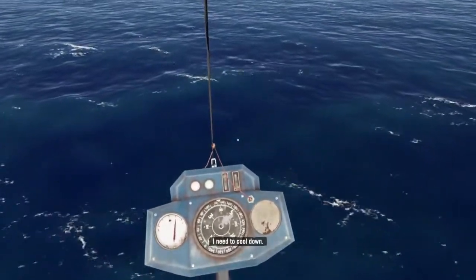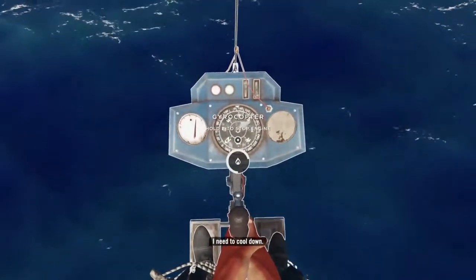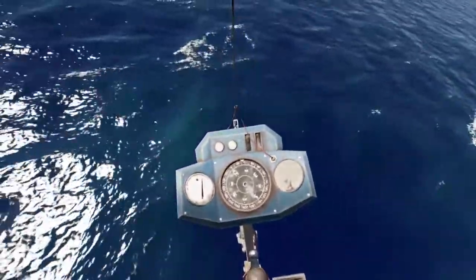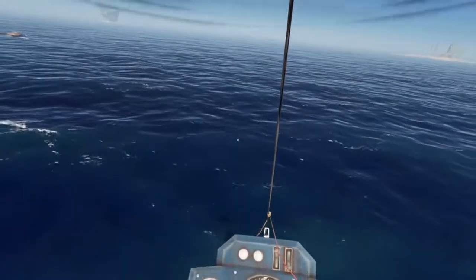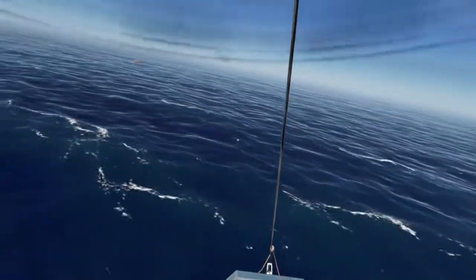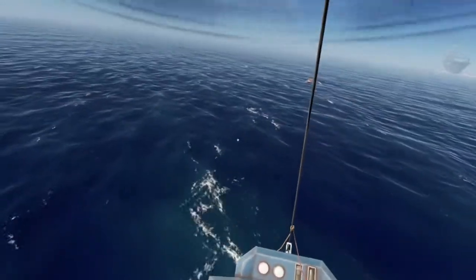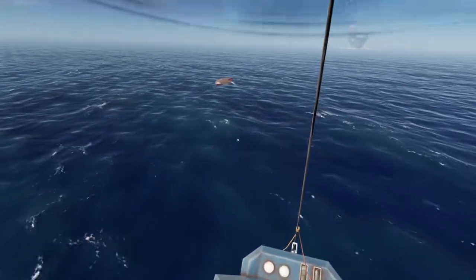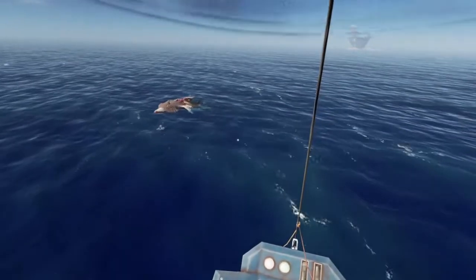One last thing I wanted to point out is that you can look down to see your fuel status, and also notice that there is a compass right in the cockpit, so you can easily navigate your way around.